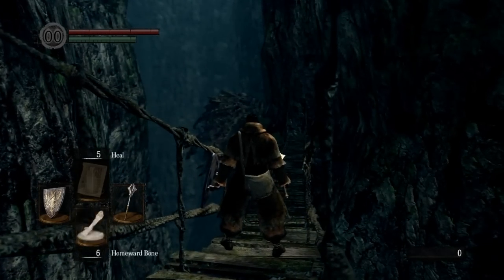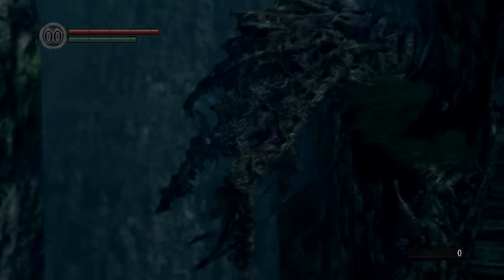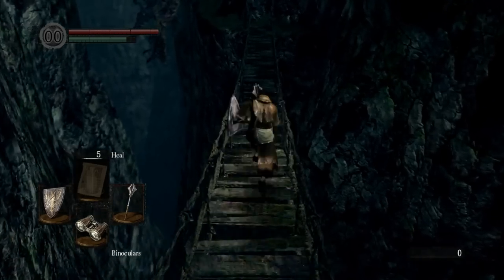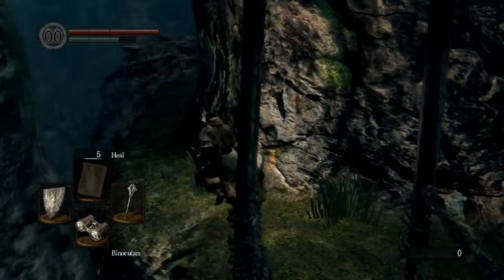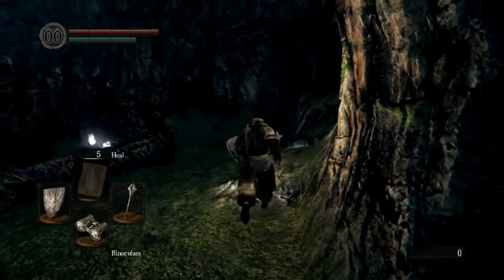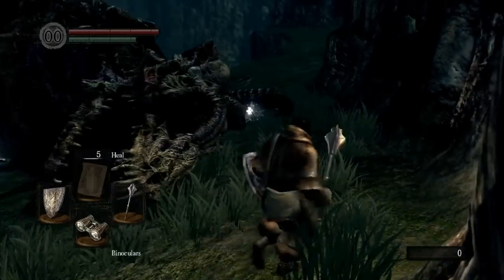Let's just keep going along this ledge here. It's basically just your way back up to Firelink after going through Blighttown, because it would be very time consuming to go back the other way. Over here we can see something interesting in the distance — it kinda looks like a skeleton or a tree or something like that. Getting close, we can see it is the skeleton of a dragon, or a drake, whatever.